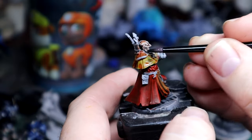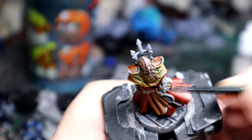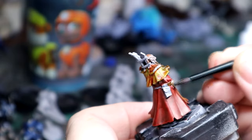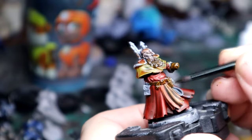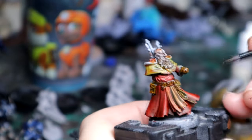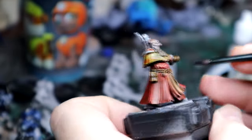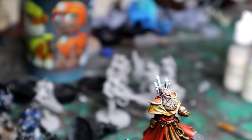I took the yellow and red mix and put that on the shoulder pads. Here I'm putting Wildwood on the beard. I also put flesh tone on his face — there's not a whole lot of skin on these guys, mostly robes and gloves. I'm using Snakebite Leather for his belt, pouches, and the rope around his waist, along with a little bit of green on one of the grenades at his belt.